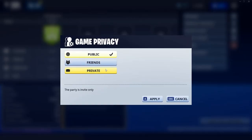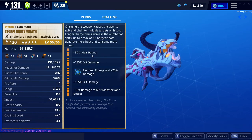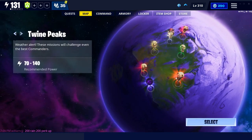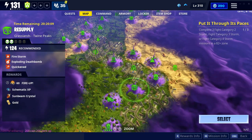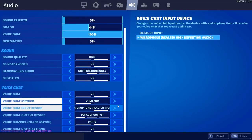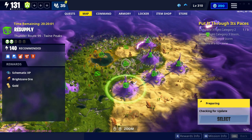First let me put my party on private so nobody joins while I do this. Okay, so there it is: crit rating, crit damage, energy for damage, and also damage to mist monsters. I'll go ahead and try it out in one of these missions — let's try this resupply because there's usually mist monsters there. We'll see what happens.